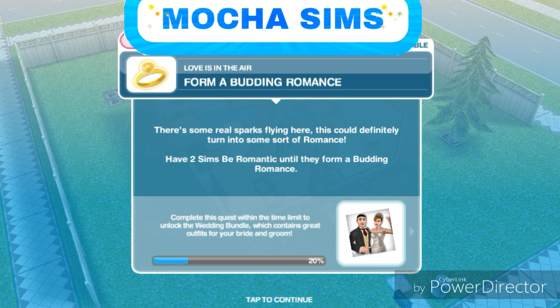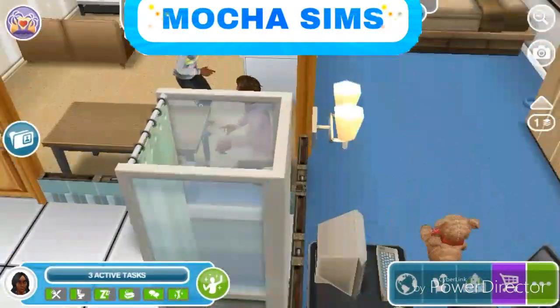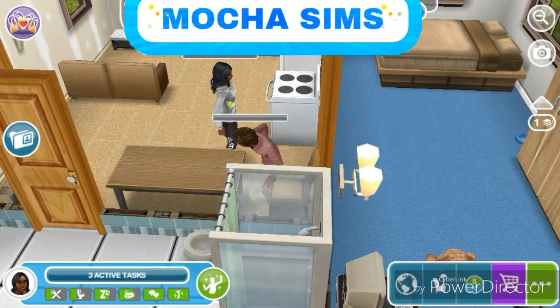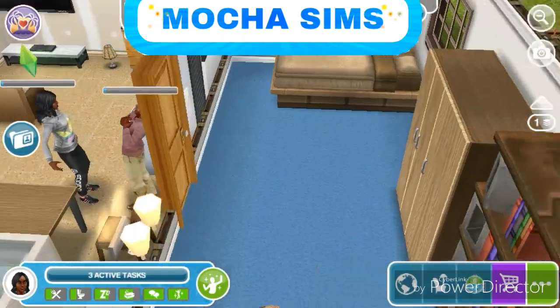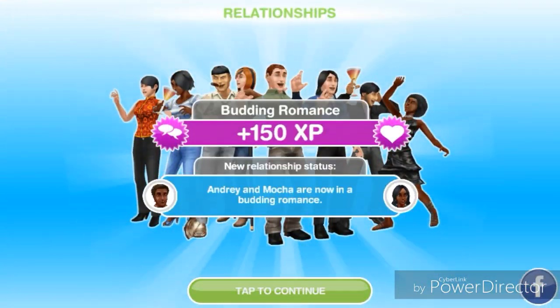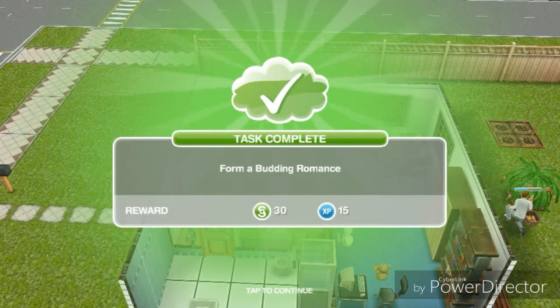Form a budding romance — there's some real sparks flying here, this could definitely turn into some sort of romance. Have two sims be romantic until they form a budding romance. We're gonna make them be romantic — I'm gonna skip this part because it's gonna take really long. Okay, so Andre and Mocha are now in a budding romance, so the task is complete.